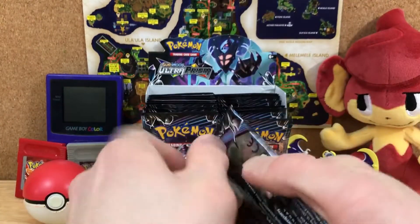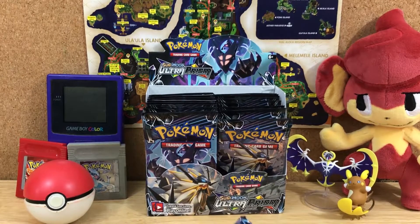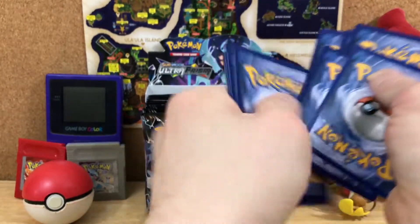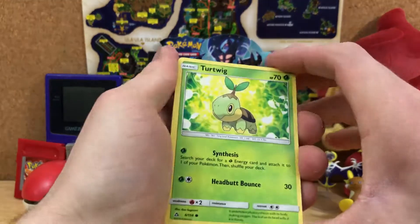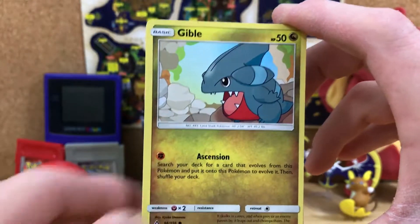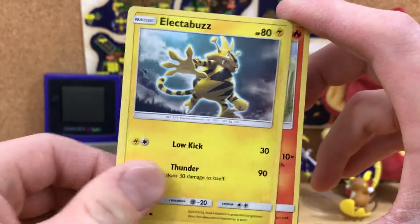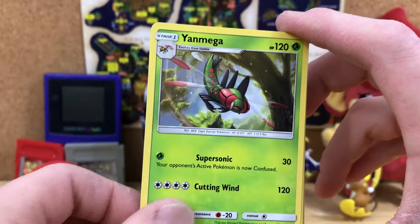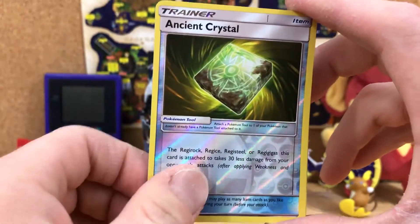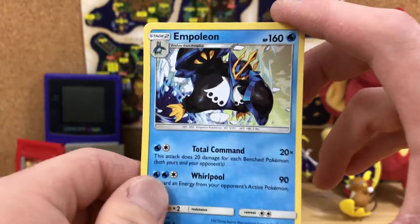Let's keep moving. Turtwig, a Roselia, Gible — my god, learn to read. Electabuzz, Chimchar, Fighting Energy, Yanmega, a Purugly, a Stunktank, Reverse Ancient Crystal. And an Empoleon.